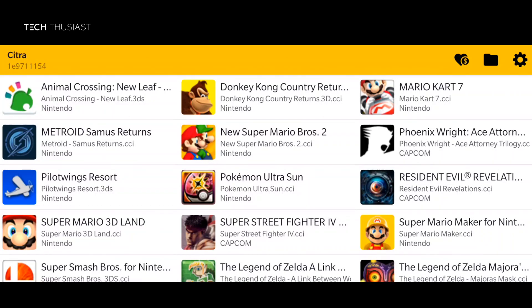What is going on everybody, Techthusiast here. In this video I'm going to compare the official version of Citra Emulator against the unofficial version, which is also known as the MMJ build. I have noticed that the recent version of the MMJ build performs a lot better than it used to. I will be comparing two games: Super Mario 3D Land and Pilotwings, as they are quite demanding.